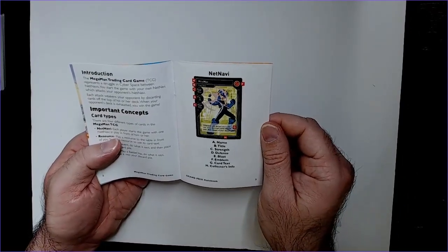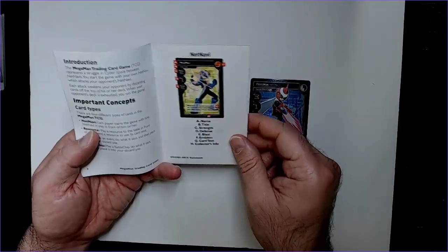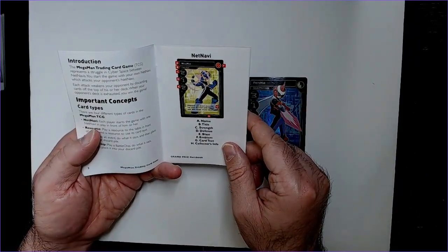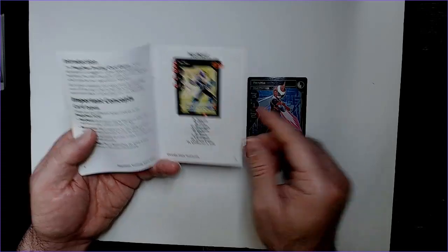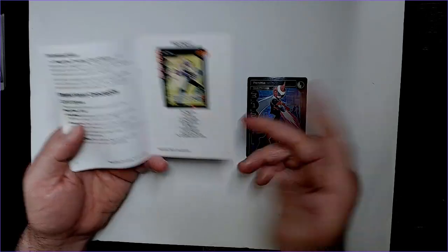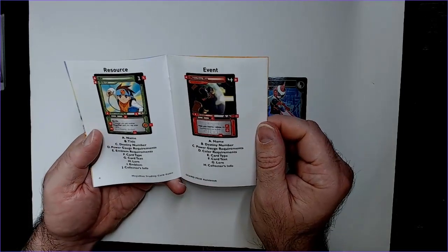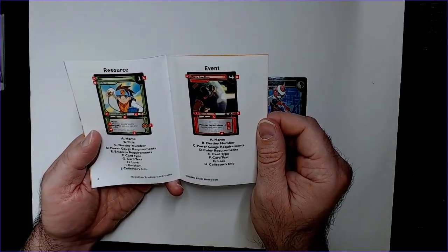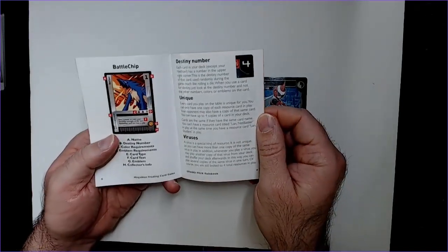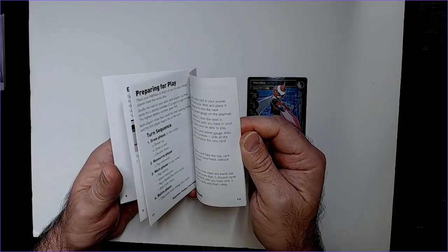Here's a breakdown of a card. The character card has a name, then title and strength — Protoman has three strength, one defense, and two blast. Then you have the emblem, card text, and collector's info. The resource card goes through the same thing: card type, set number, etc. I like this rulebook — it's laid out nicely, nice bold text, not the longest DCG rulebook.